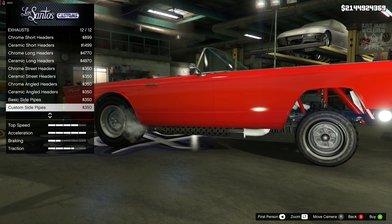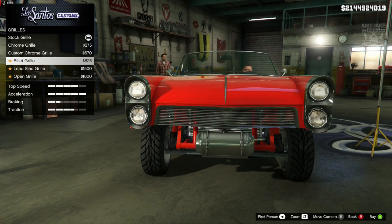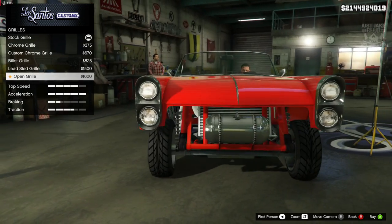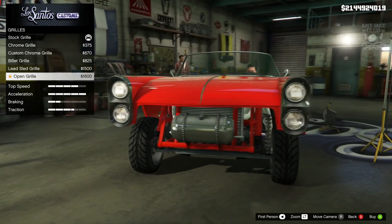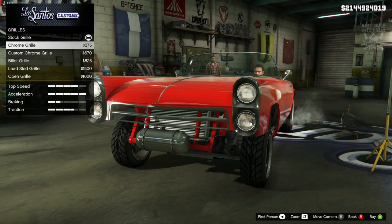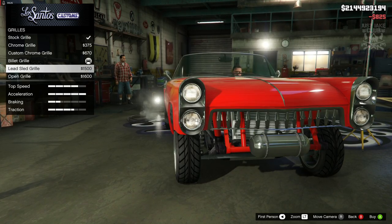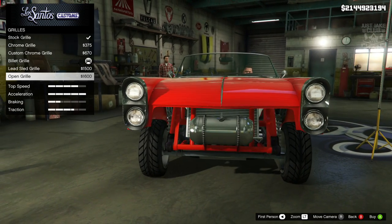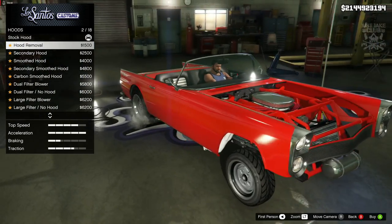I'm going to go with the basic side pipes - I think they look a little bit nicer. Then we've got the grill: the chrome grill, the custom grill, the billet grill, the lead grill, and the open grill. The open grill takes a little bit too much away from the front and the lights look a little bit funky, so I'm going to go with the billet grill. It fills that gap a little bit nicer - when you remove it the tank at the front gets larger but the headlights look a bit lonely.